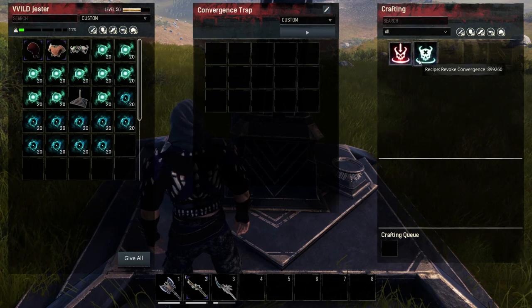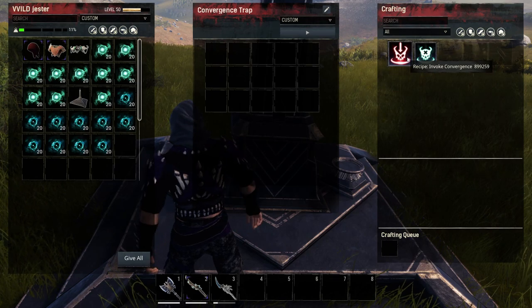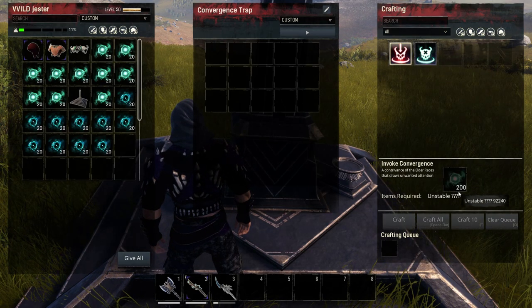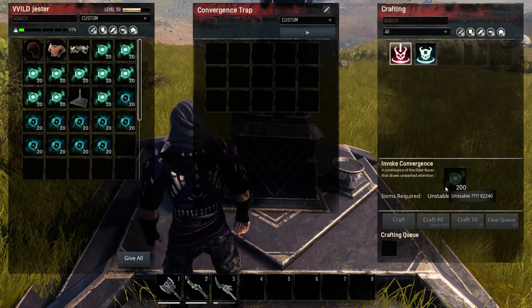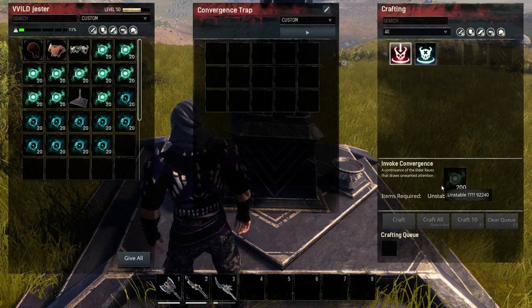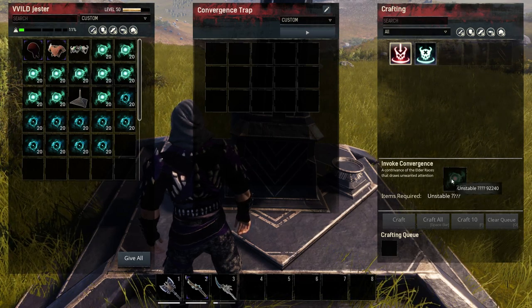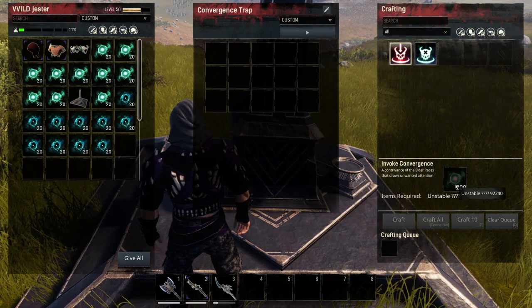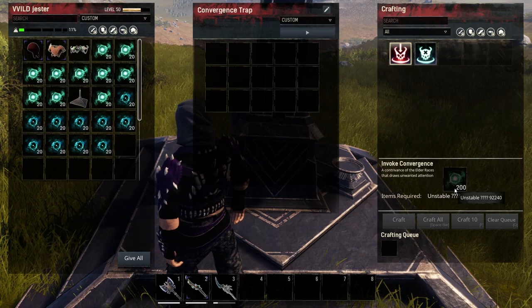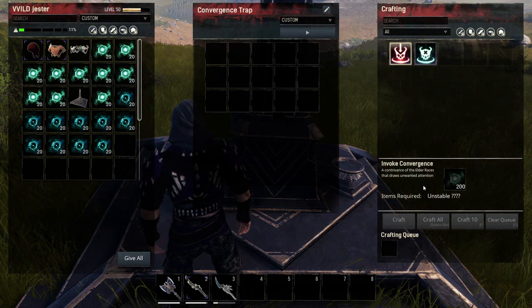The new things on the trap are these two buttons. At the cost of 200 unstable substances — which you can obtain from certain enemies like those ugly enemies that come from the storm — you can draw unwanted attention. Nothing is free in Conan Exiles, except mods if you're playing on PC.